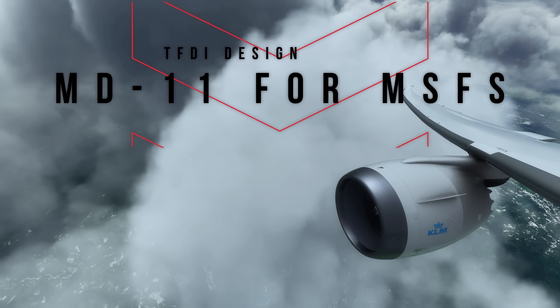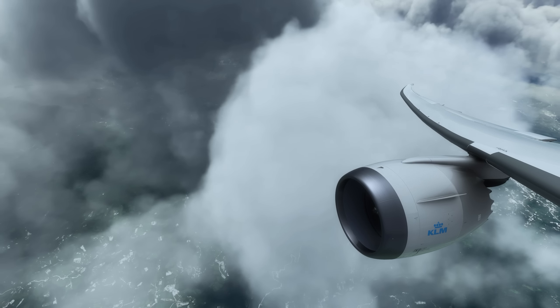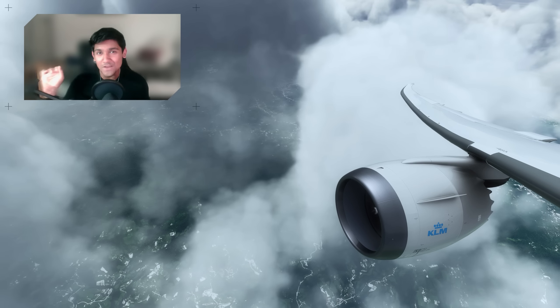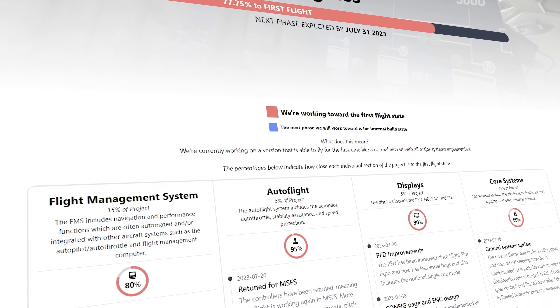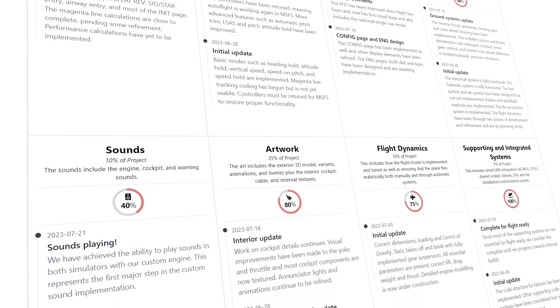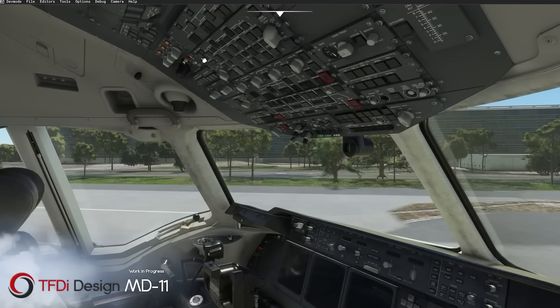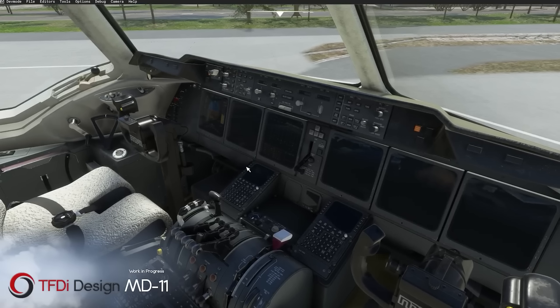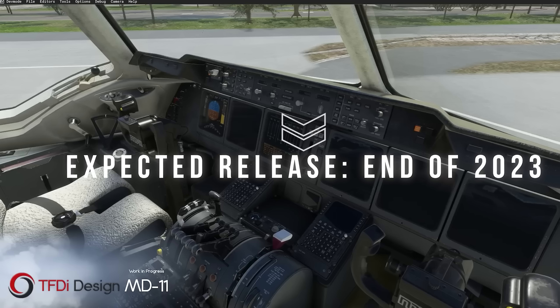So then, the MD-11 — it's been quite the journey so far, but the aircraft is now 99.75% complete towards its first flight. TFDI Design have officially provided us with a full progress page on their website, highlighting the progress of every subsystem within the aircraft. Today actually happens to be the expected date of the first flight the MD-11 will take in the simulator — August 11th — so by the time you're watching this, the team might even be moving on to its next phase of development. As much as the first flight sounds cool, it's only step 1 in 6 towards version 1, which is expected by the end of the 2023 calendar year.